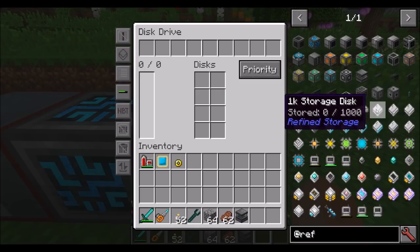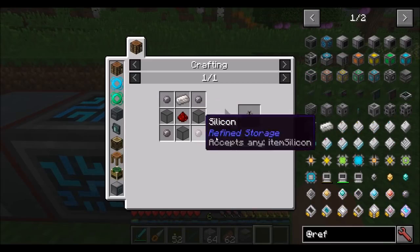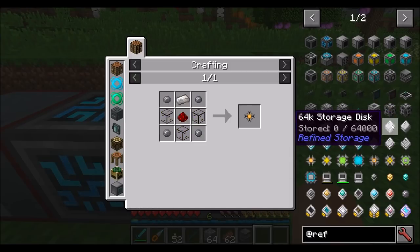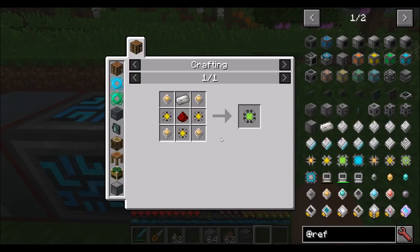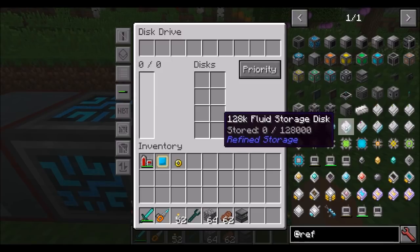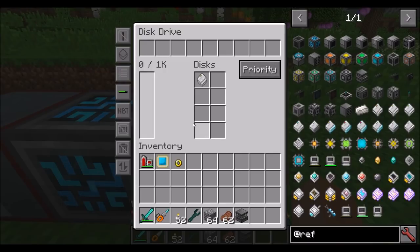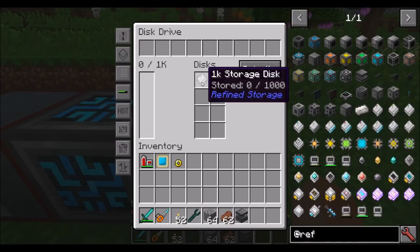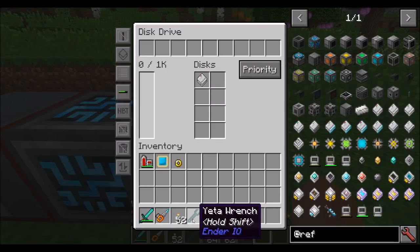Next up, you'll want to get storage disks — there are several tiers. The lowest tier is the 1K storage disk, which needs 1K storage parts. Higher tiers include 4K, 16K, and 64K storage, and there's a creative one without a recipe. The 64K storage requires a lot of crafting components, so it's probably best to automate that crafting. A 1K storage drive can store 1,000 items. Unlike Applied Energistics, which limits item types, Refined Storage uses a flat 1,000 items — you can store 1,000 pieces of coal, cobble, or even non-stacking items.